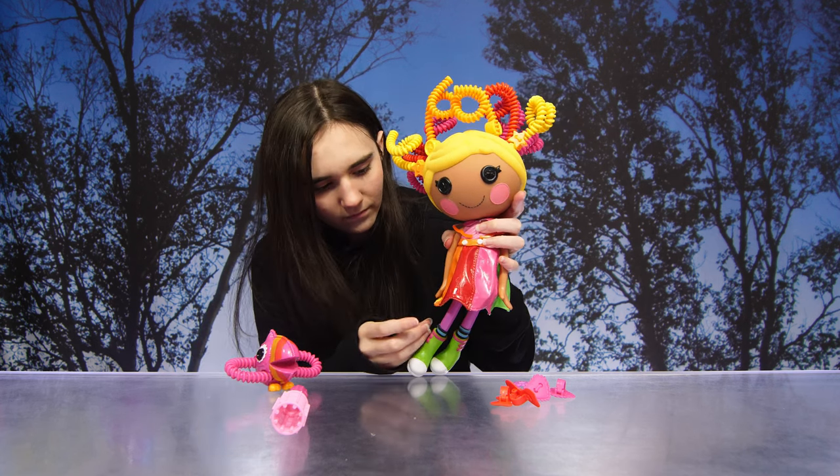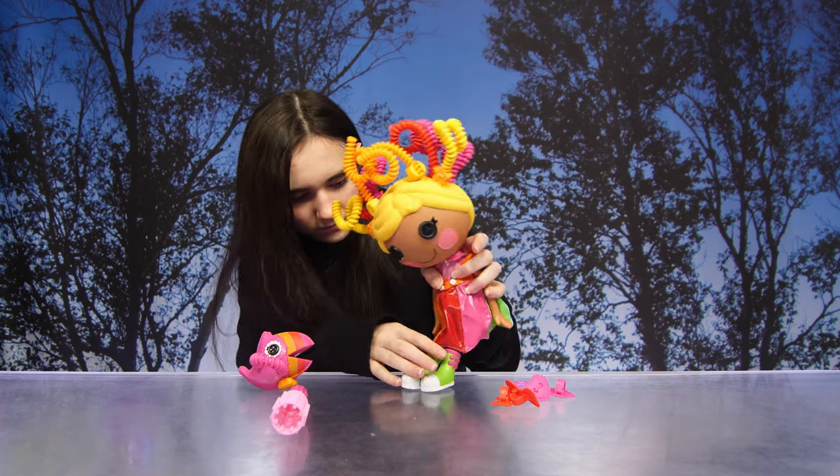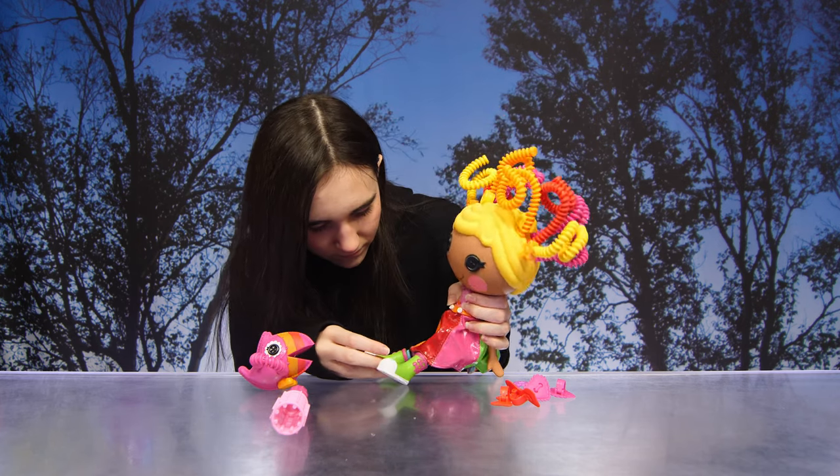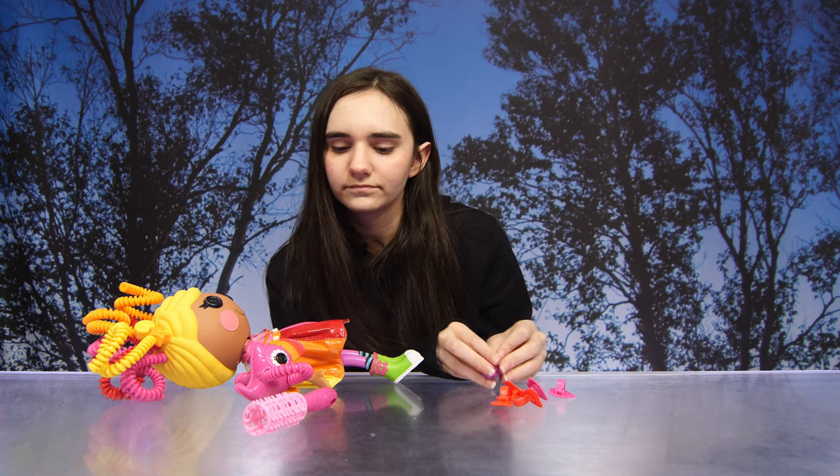Now you can also connect all the houses to create a La La Loopsie land. And there are 25 characters in all to collect. Besides her toucan, what else did she come with?